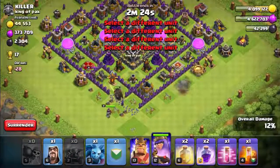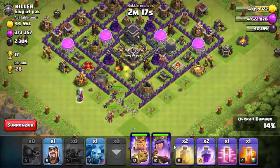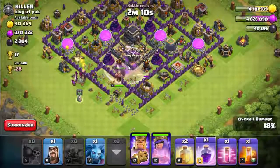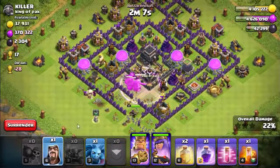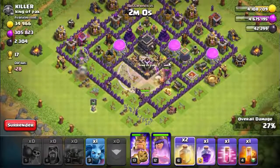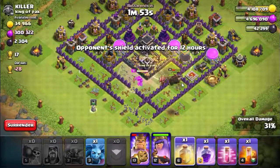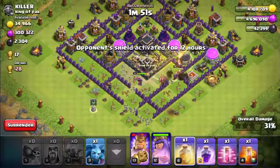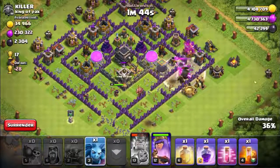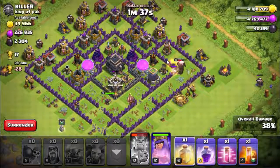The defense looks empty now, so the packers are going great. Here are all the wizards and the king. Don't go outside the base — here's the rage spell on all the packers, that looks amazing, they are doing a very great job. Now I think we should heal them — healing spell on the packers. They're not going outside, that's good. Cleaning up from the back.